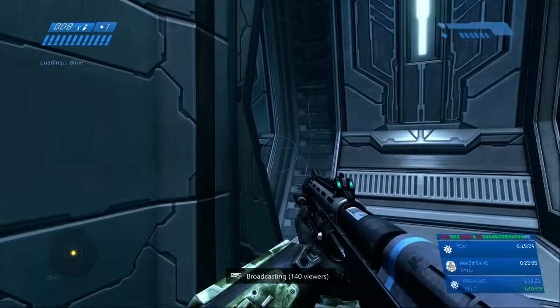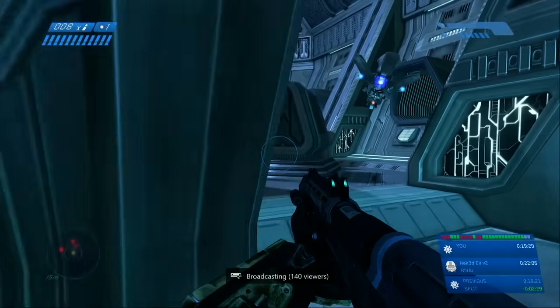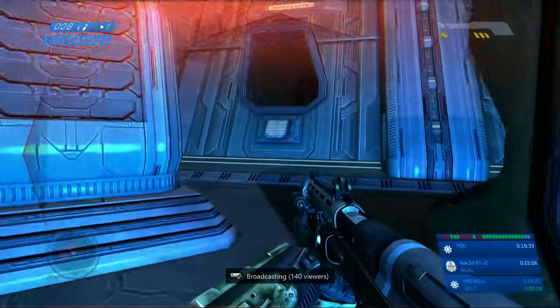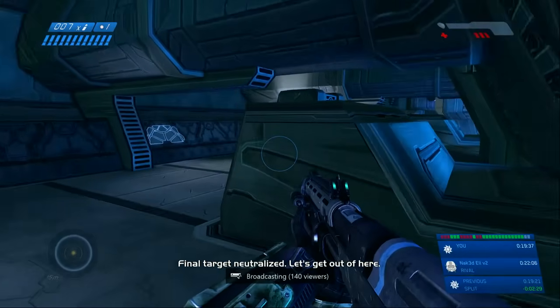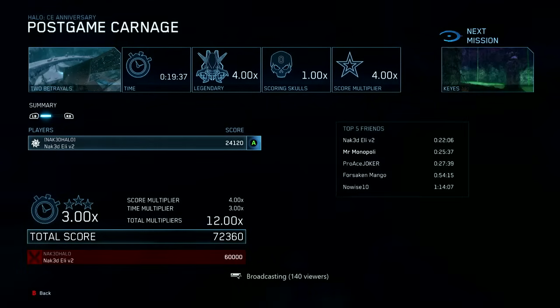We have finally made it to the end of Two Betrayals — a lot of really difficult fight sequences and a lot of crazy RNG stuff that we luckily got through. Get to that side, activate as such, shoot this window, and then get the hell out of there. Hope they don't kill you and boom — that's the end of the mission. Two Betrayals in under 20 minutes. Hope you guys enjoyed; only a couple more missions to go in Halo 1.